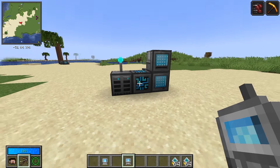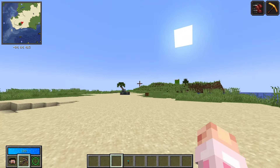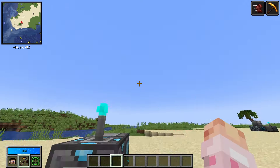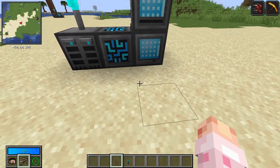You can also make wireless fluid grids in case you need that. And of course, this works with extended networks too — you can extend an extension of your network by extending your network.